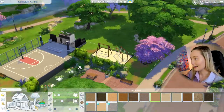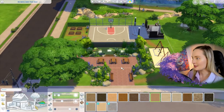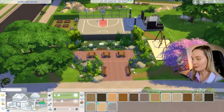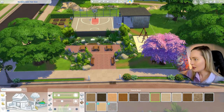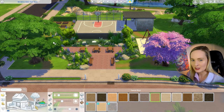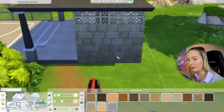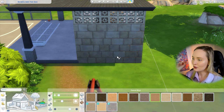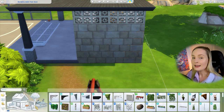Now we've pretty much got the full park finished. This is when you can start making decisions about what might be missing — we'll do outdoor lighting in a moment, but first I want to show wall decoration landscaping. I use a lot of ivy and climbing plants in my Sims game, and this is a perfect opportunity to demonstrate that. Go into wall sculptures for this.